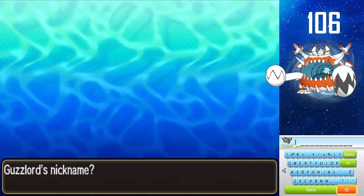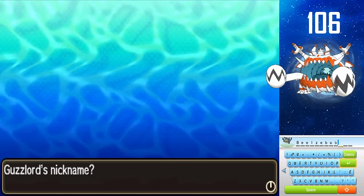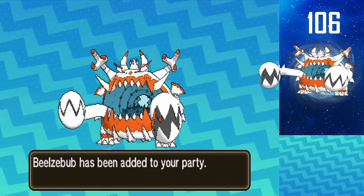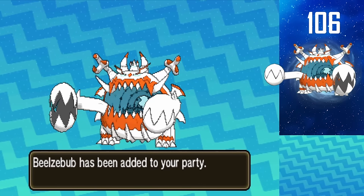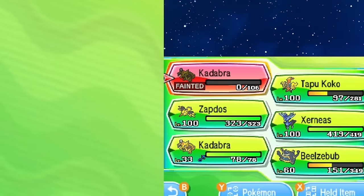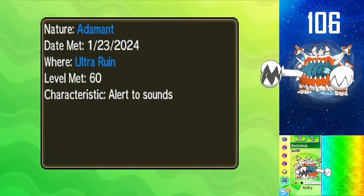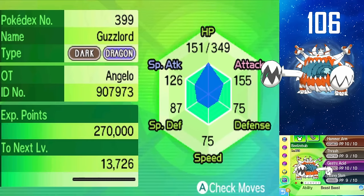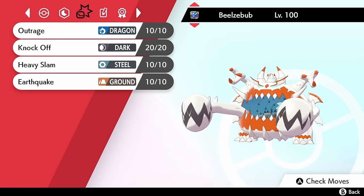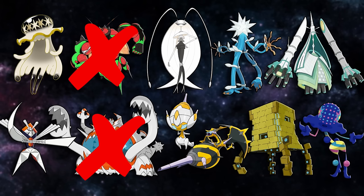Give Guzzlord a nickname. I think I'm going to go with Bilzebub, which is a reference to Rimuru in That Time I Got Reincarnated as a Slime. Guzzlord devours worlds — same thing with Rimuru and Bilzebub, swallowing anything and stealing their powers. The Adamant sync worked too — let's go! Adamant Shiny Guzzlord — one of Game Freak's best shinies ever. With Buzzwole and Guzzlord checked off, I now have two out of 11 shiny Ultra Beasts.